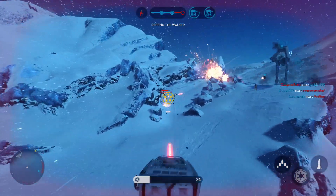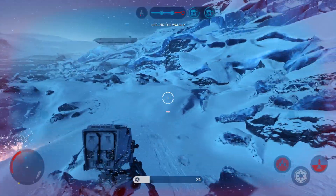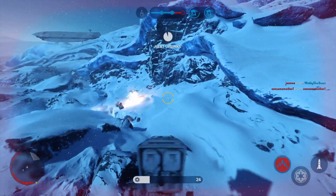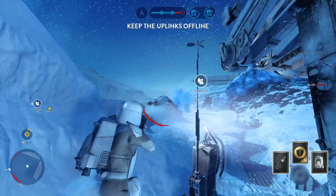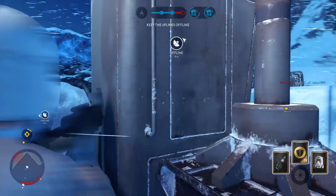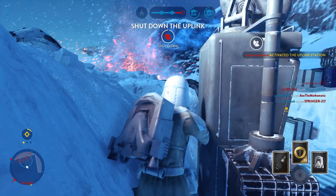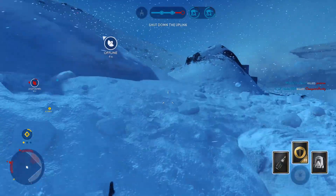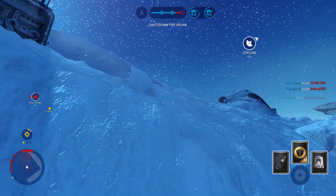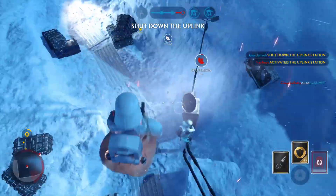Our AT-AT will only be vulnerable for a little longer — push the rebel scum back. Uplink stations designated, proceed at once. Track down 30, followed to a location nearby. Incoming enemies. Hostiles entering the zone. The rebels have activated the uplink — move on that position.